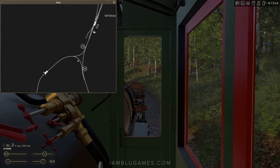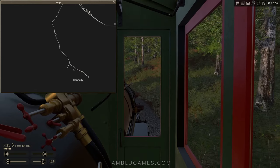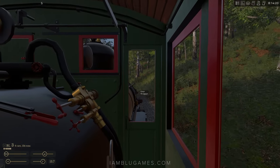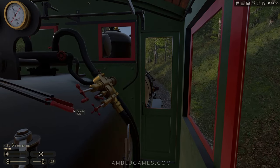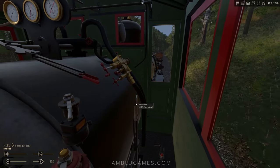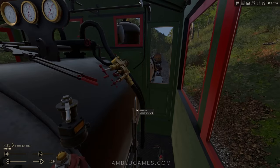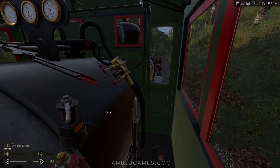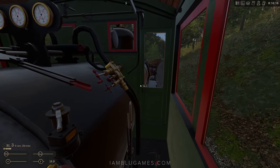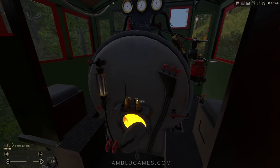We just crossed through the Whittier Y — the little turnaround track — and we're going through the Connelly section of the map heading to the logging camp. We're going 13.7 miles per hour with 41% throttle. If you know anything about steam trains, as you pick up speed you want to bring your reverser back a little — it's kind of like shifting gears. Now we're gaining 17.8 to 18 mph at the same regulator notch, so that looks good.